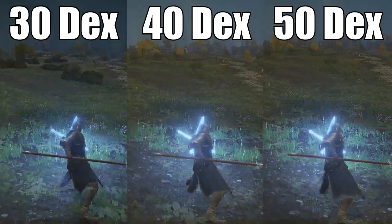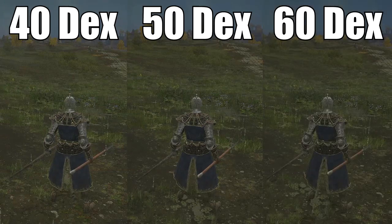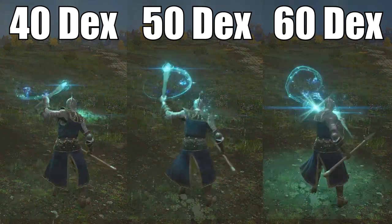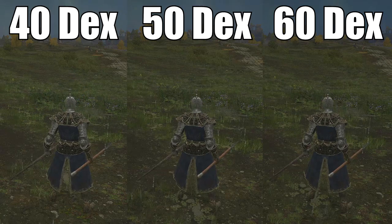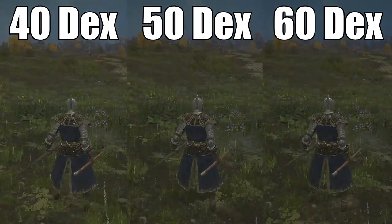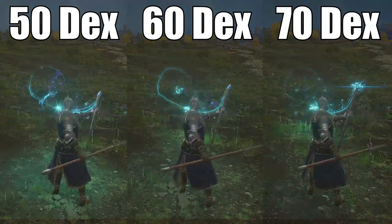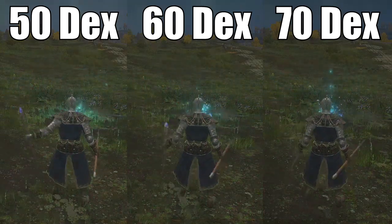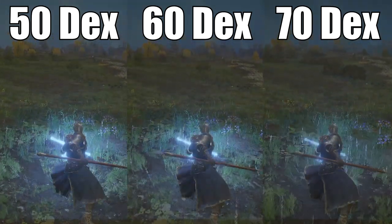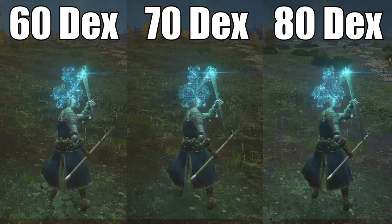With these speeds at high DEX levels and the ability to cast spells a lot faster in Elden Ring, I can definitely see a lot of builds where people are just pure faith or intelligence and then DEX, and they just pop out of nowhere and machine gun you down. When you get close to them, they use a phantom bloody finger — a new item that lets invaders teleport away — and they just keep doing that over and over. Honestly that's probably going to be goddamn annoying, but it's kind of funny. In fact, I claim that idea right now.